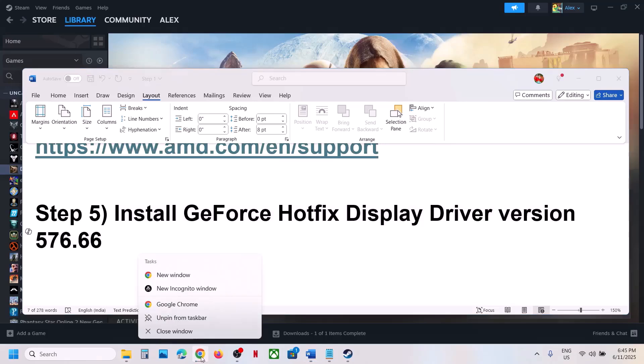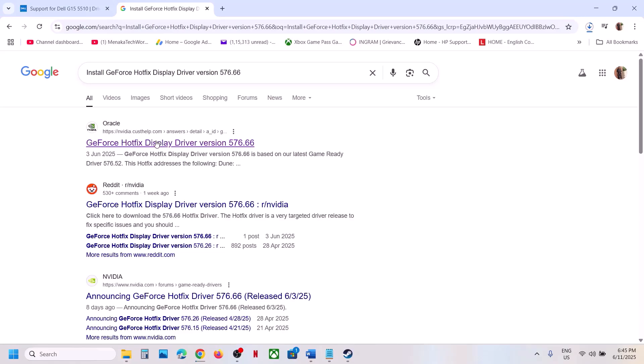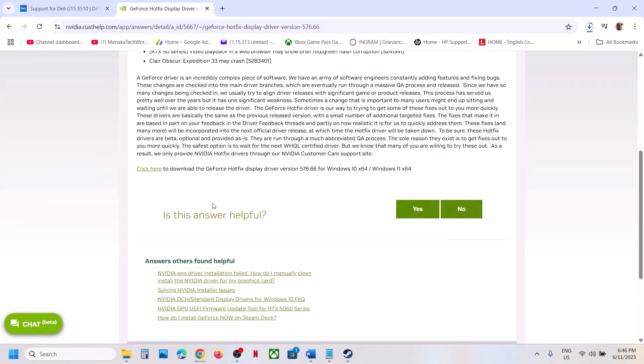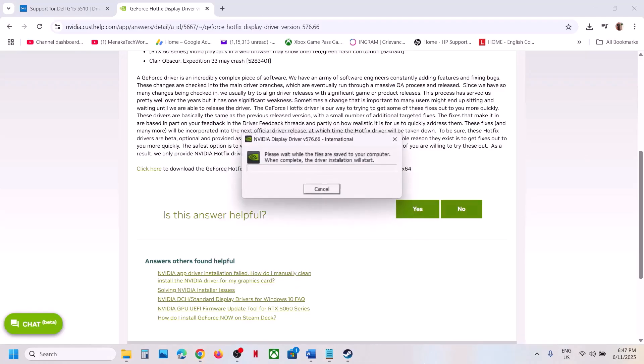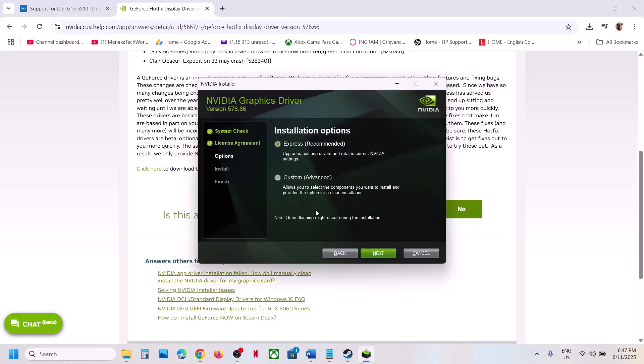The next step is to install the GeForce hotfix driver version 576.66. This has worked for many players. Search for this driver in Google and go to the official NVIDIA website. The hotfix notes say it addresses: 'Dune Awakening may crash during gameplay.' Click the link to download the GeForce hotfix driver. Once downloaded, run the exe file and click Yes to allow.